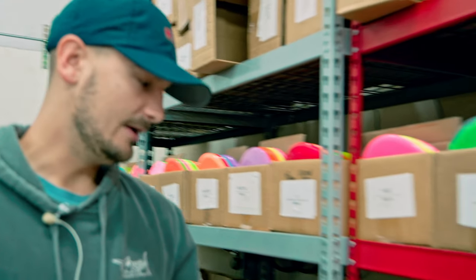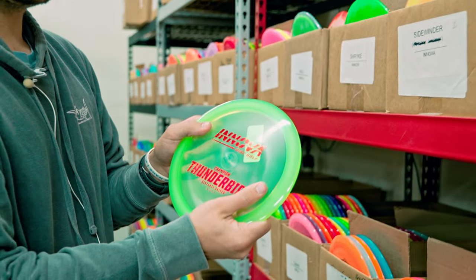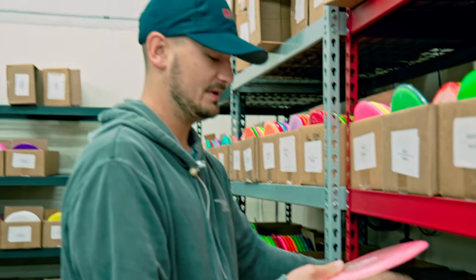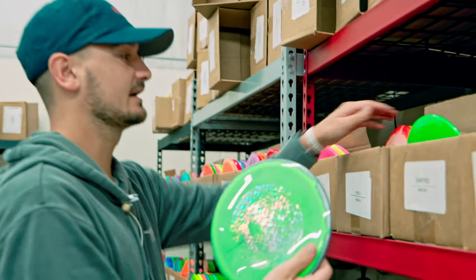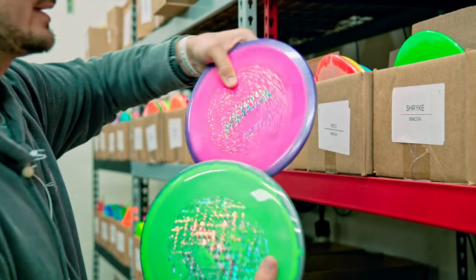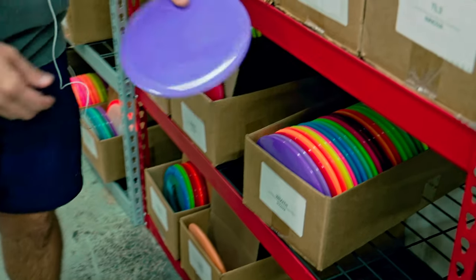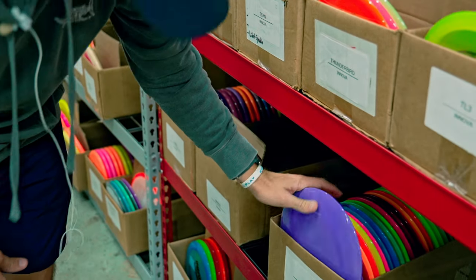Wrapping it up on what's probably the goated shelf, we got some Champ Thunderbirds. This disc will never leave my bag — I absolutely love the Thunderbird. T-Bird 3s and T-Birds are a good one-two punch; the T-Bird 3 tends to be a little bit straighter than the T-Bird. We also got some sick Halo Roc 3s. And if the Destroyer is a bit too much disc but you still want a fast distance driver, check out the Wraith — a nice 11-speed, a little bit flippier than the Destroyer.